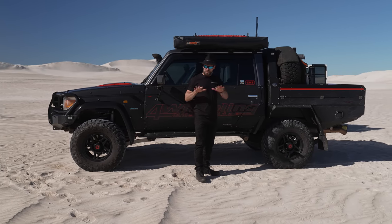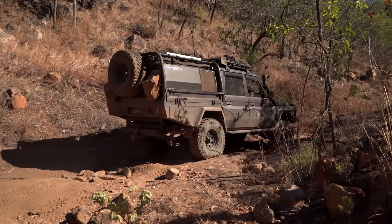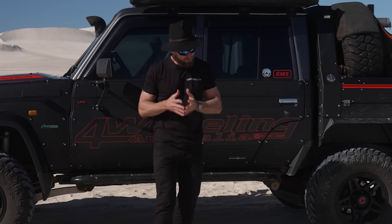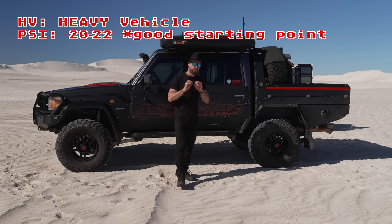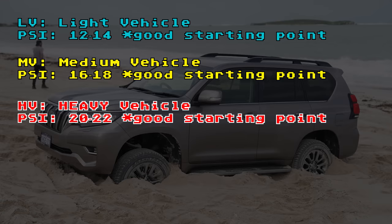A medium vehicle is anything around three tonne or less. If we had the big canopy on the back, this would be a heavy vehicle — three and a half tonne plus — so tyre pressures need to be a little bit higher because there's more weight on the tyres already. For a heavy vehicle, 20 to 22 psi is the starting point, and branch out from there. Every vehicle is different and sand conditions vary, so play around with your pressures.